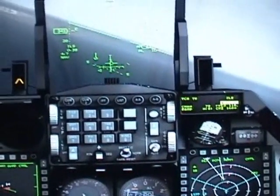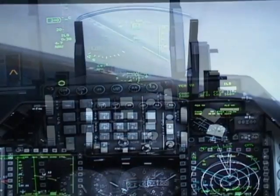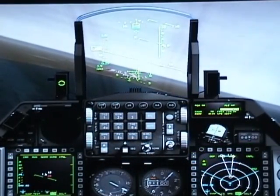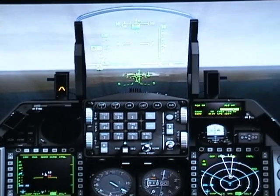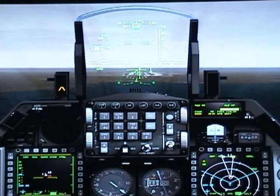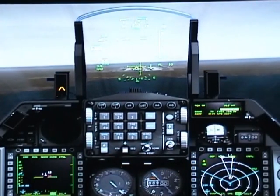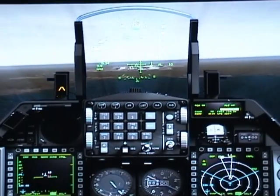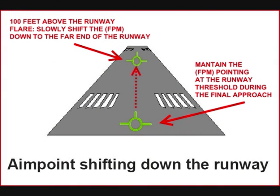There's the airport. You can see the crosses are almost in the middle. Once you're done with the checklist, continue going down and try to follow the lines as much as possible. You're almost aligned with the runway — try to keep the flat path marker at the threshold of the runway.